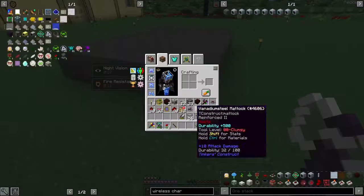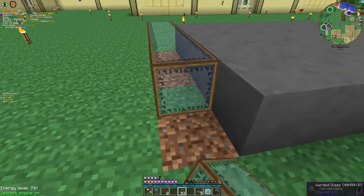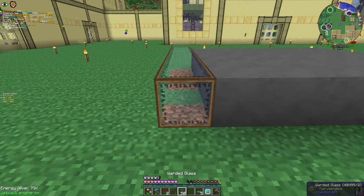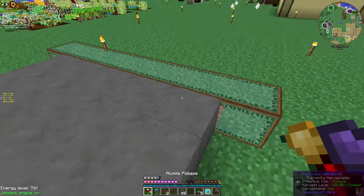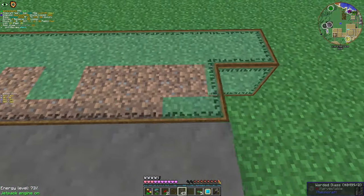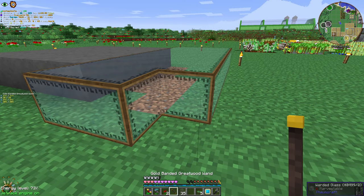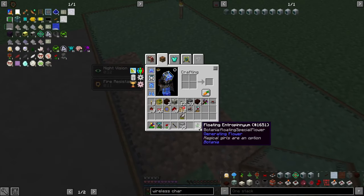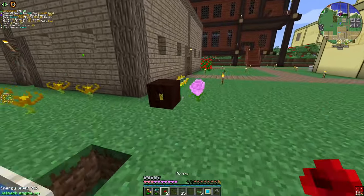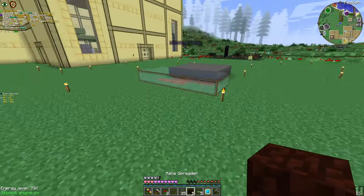With this thingamajiggy, I'm actually going to replace these guys with warded glass. And as you can see, I cannot break it — I need a shift-click with a wand, and only I can do that. Anyone who enters this world cannot do that. Also, why did I make the floating version of these guys? Okay, that's an update bug. I need one more mana spreader.